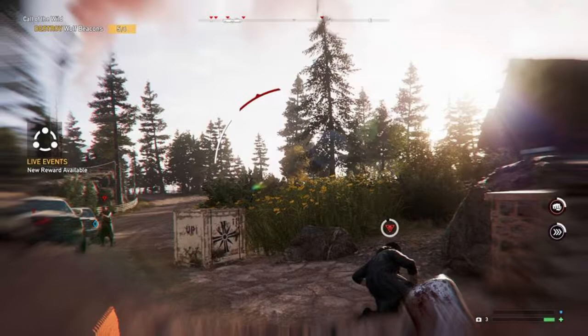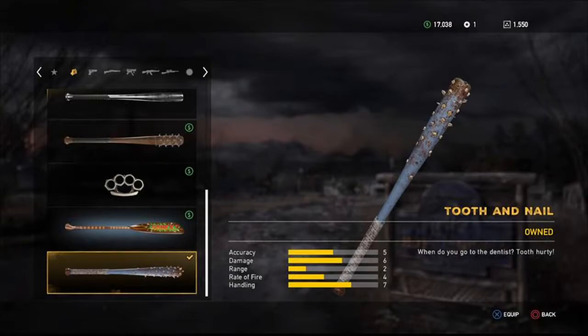Remember, in order to complete this week's live event you will have to loot the corpses and collect their teeth. Doing so will reward you with this week's unique weapon, which is Tooth and Nail — which, surprise surprise, is a melee weapon. Basically it's a baseball bat with teeth embedded in it.